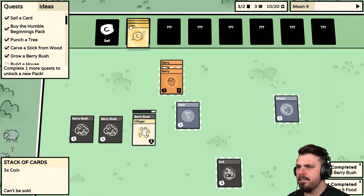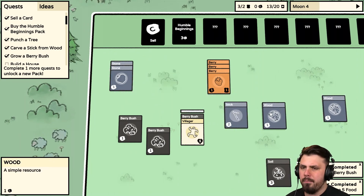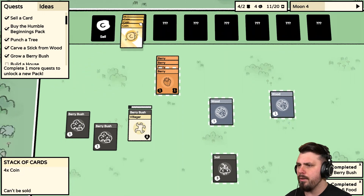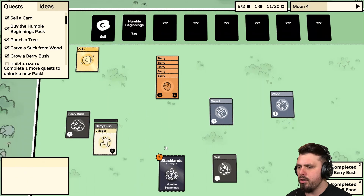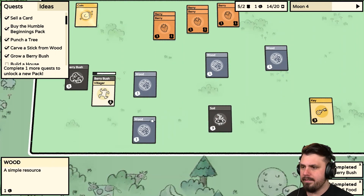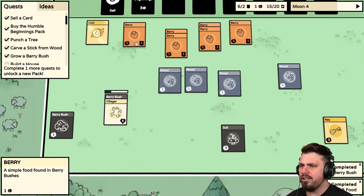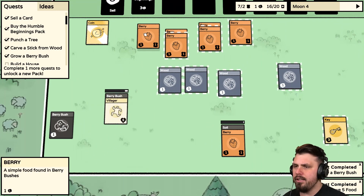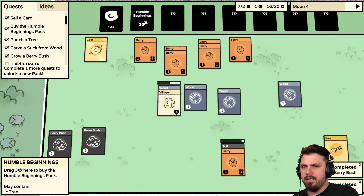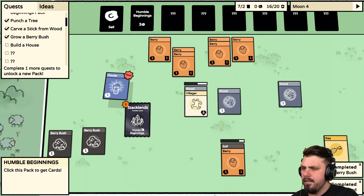Let's buy another pack — I feel like I've just got to keep buying packs, getting new things 24/7. We could recycle the pack immediately, but we want to modify Wood into Sticks. We get one coin back — beautiful, let's leave it there. We have a lot of Wood Logs. Food is plentiful. We'll have the Villager plant another Berry here to get another Berry Bush going. We found a Key — very curious. We have a quest to build a House by the way.